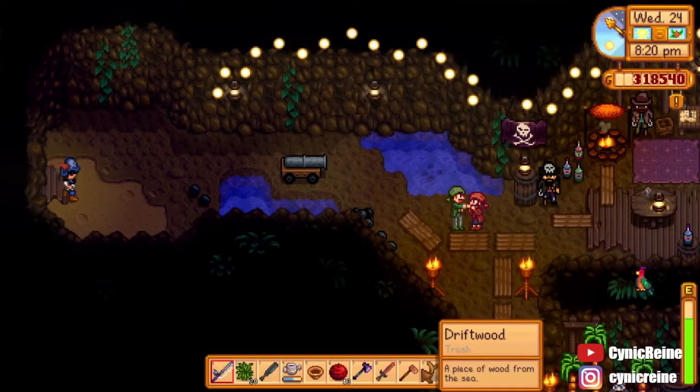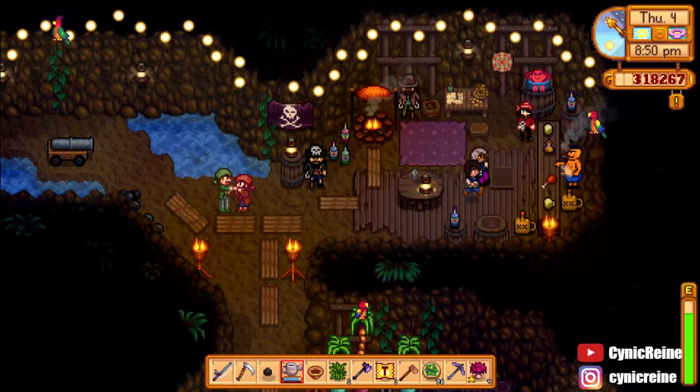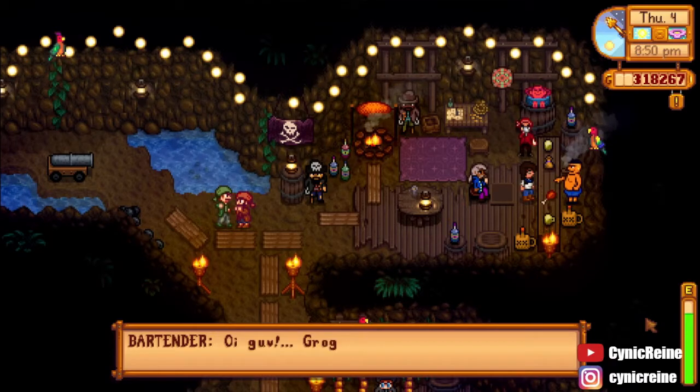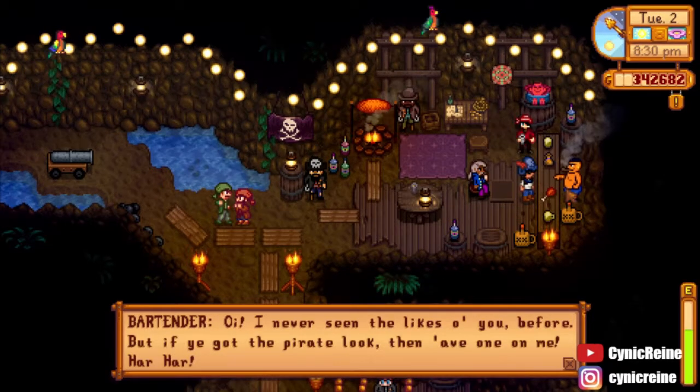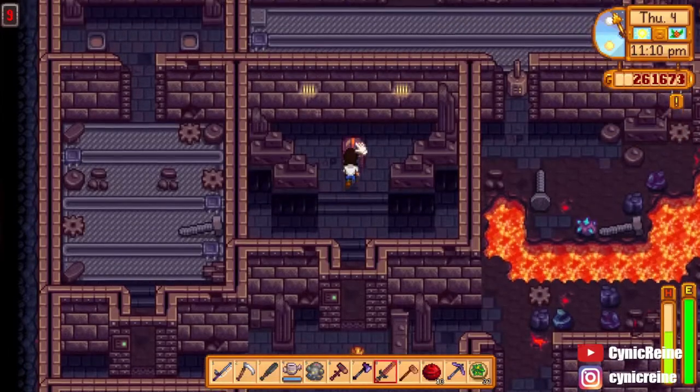While the Pirates are here, there are a couple things you can do. First, you can visit the bar. If you are dressed normally, the bartender will dismiss you. But if you dress up in pirate attire, he will give you a bottle of mead for free. I used this deluxe pirate hat, which you can find in a chest in the volcano.